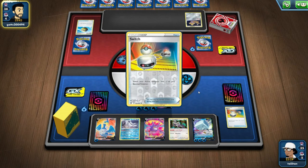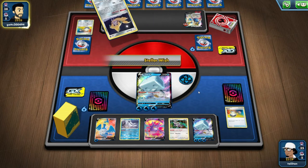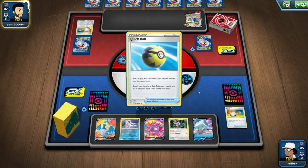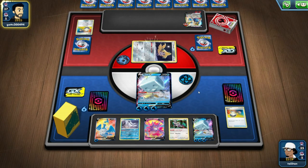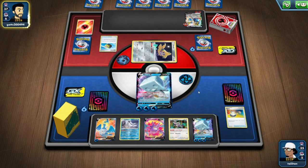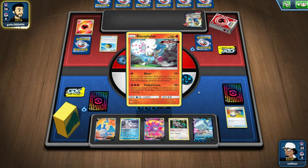I'm surprised to see no one using Volcanion anymore. Volcanion's not really being seen — the last we saw it was with Centiskorch, which was fantastic. But since Vivid Voltage came out, we haven't really seen Centiskorch and Volcanion. It's a bit sad. I think out of everyone right now, Water-type Pokemon are probably seen the least.